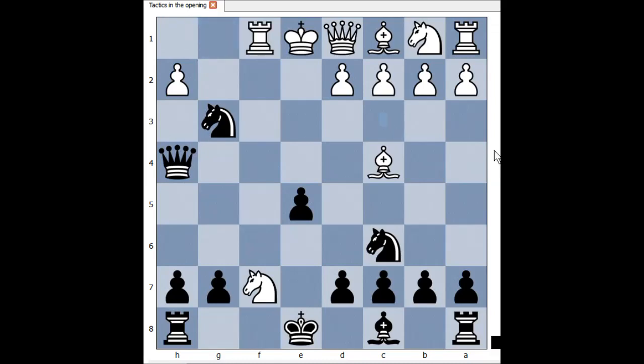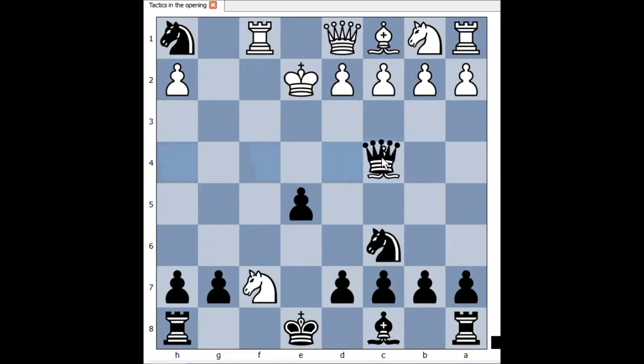If pawn takes knight, queen takes rook. Rook to f1, discovered check. White played king to e2 and resigned because of the next move. What is the next move that black is going to play? Is it queen takes bishop? No — queen to e4, checkmate.